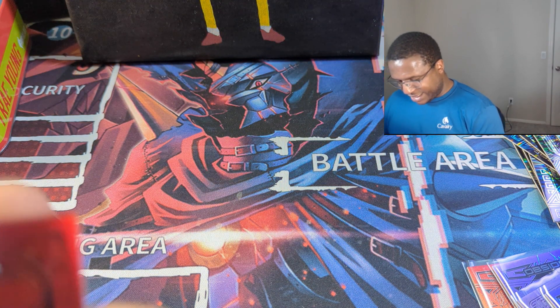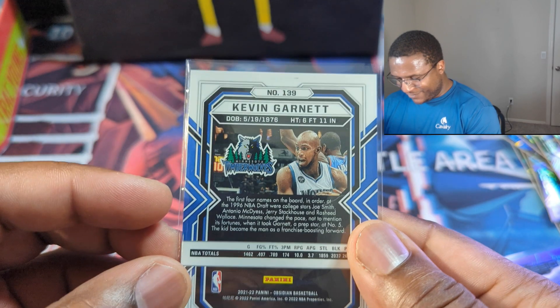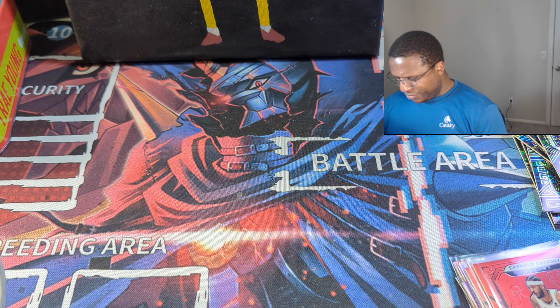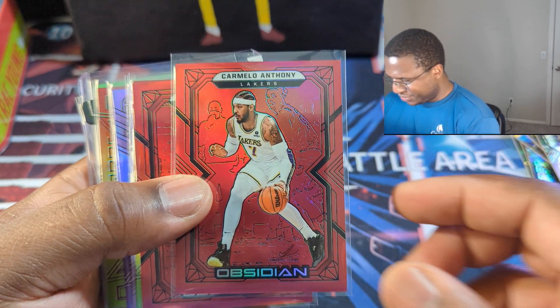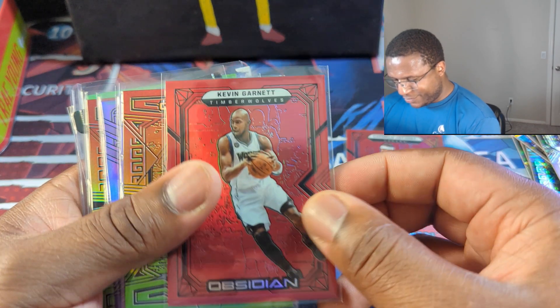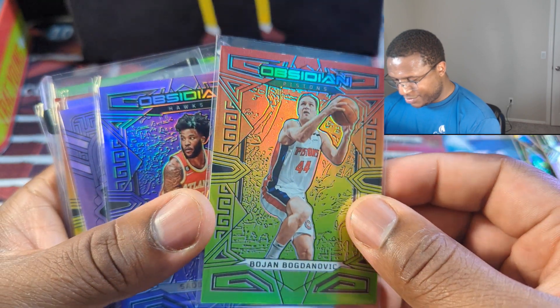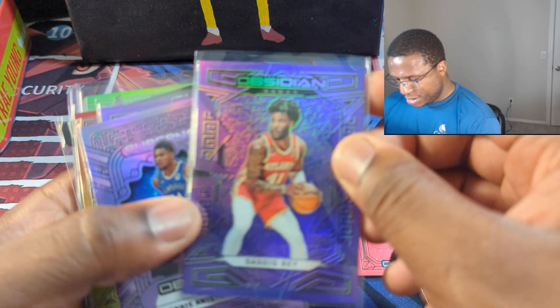I'll have to get this one for my boy Jake when he comes over — he was going to want that one. I figured these reds would at least be numbered, but maybe they're not in this set — they were in a football one I did. Red flood Carmelo, red flood KG, red-green-yellow Bogdanovic to 75.